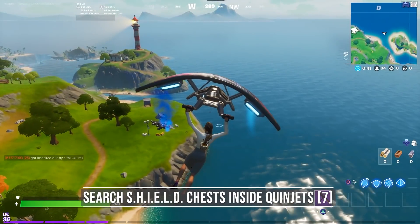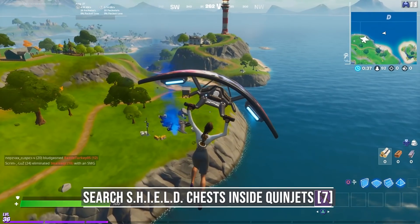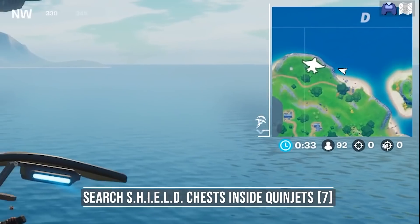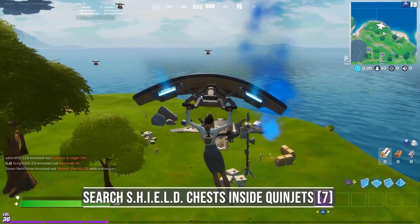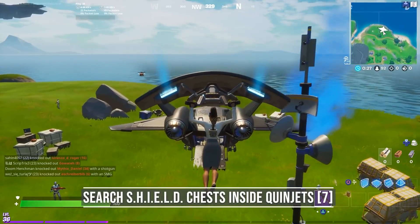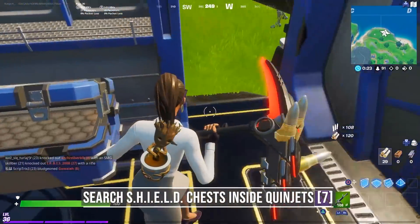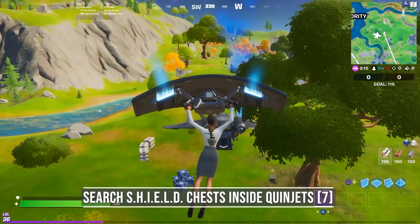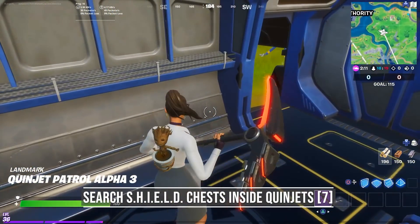For challenge number 6 you need to search 7 shield chests inside Quinjets. Quinjets are flying past the battle bus in the beginning, and once they've landed you can see their white marks on the map. Inside these planes you can find 1 shield chest. When approaching the landing site, try to fly directly inside the plane and open up the chest. You have a lot of cover inside the plane, so you might be able to eliminate the Stark robots as well. You can only find these chests in solo, duo, or squad — in Team Rumble they are not there.